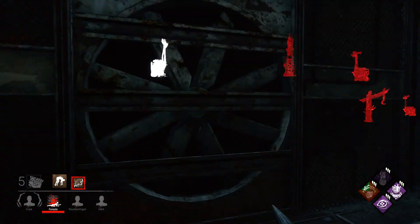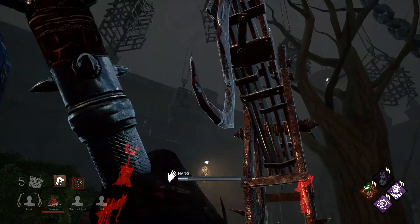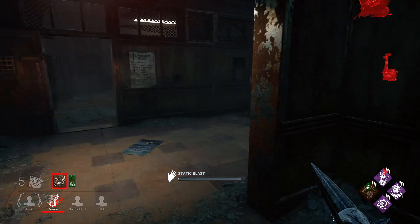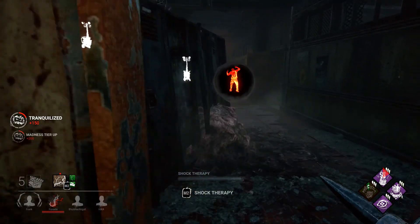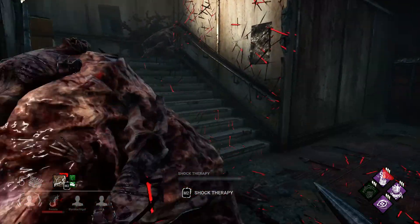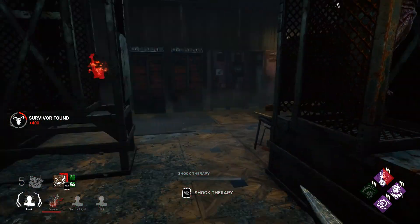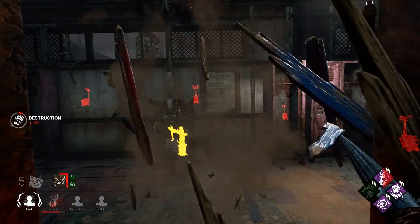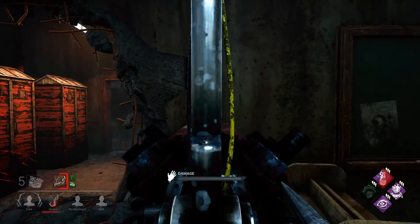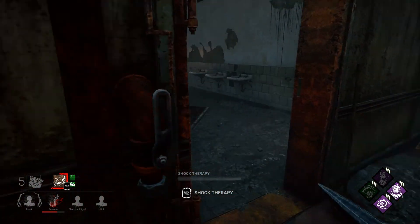If I shock people enough, they get inflicted with madness, which is a status effect. Basically at some point they're gonna scream, revealing their location to me. And also they cannot work on generators anymore, which is very nice. Let's check where everyone is. There's a Meg right here. That is basically his ability — he has a built-in slowdown and a built-in anti-loop. Anti-loop means I can end chases quicker with my ability.